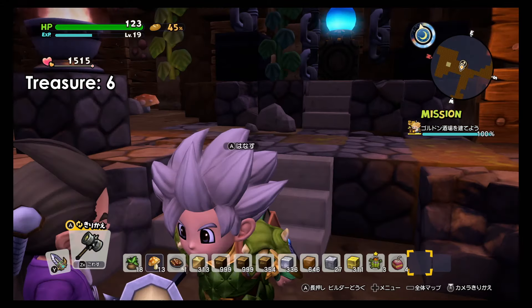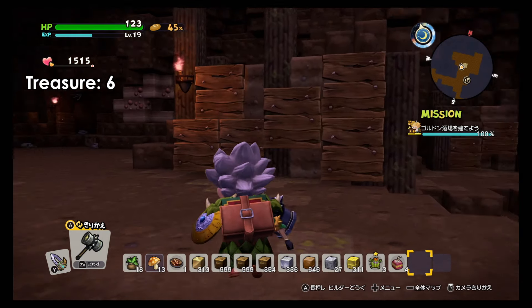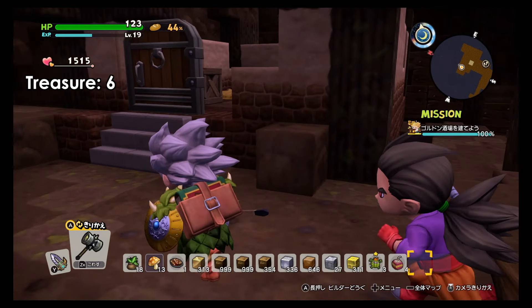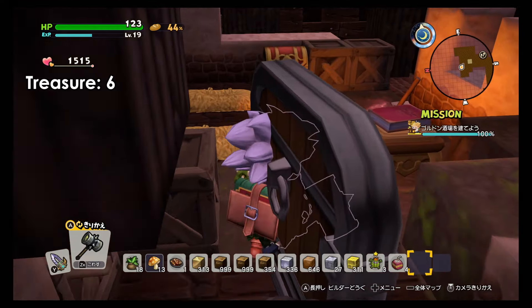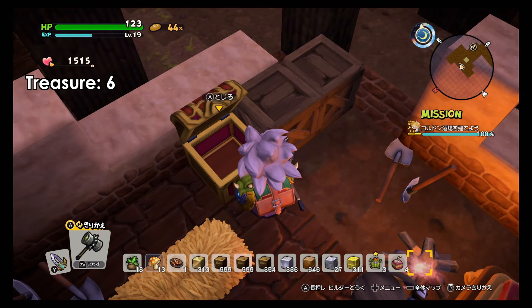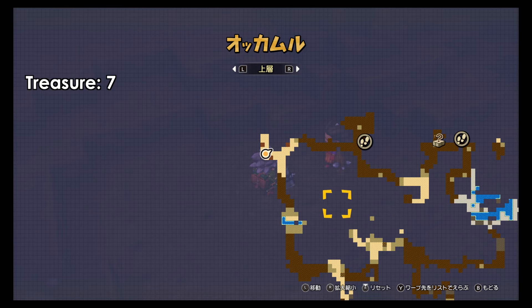Again on the mid-level to the east side, there's another warp point. Come here and you will find a room — a broken room. Inside the broken room there's a chest, and of course, the contents are bombs.